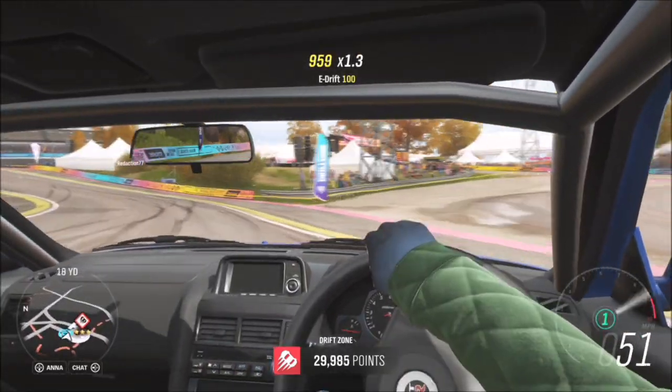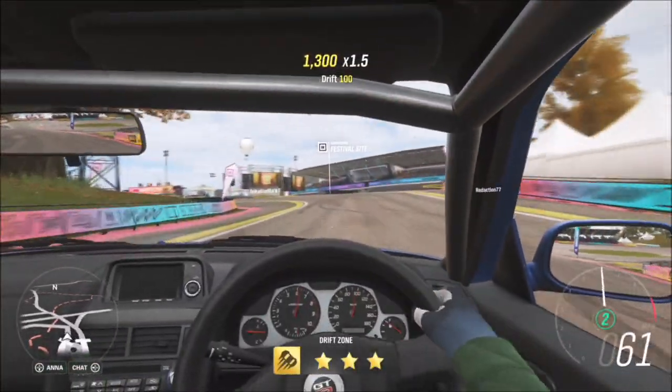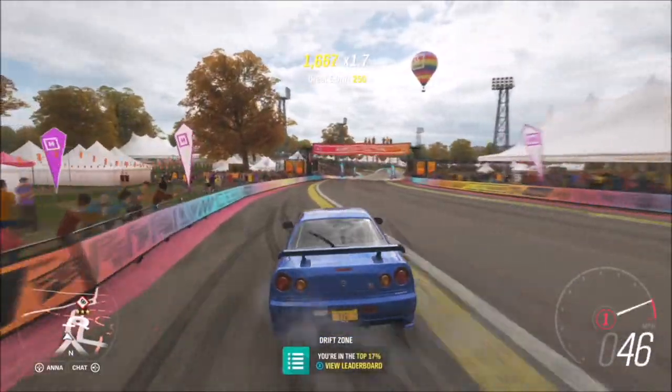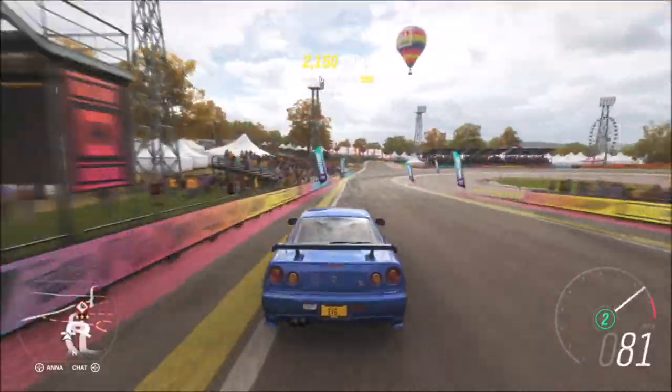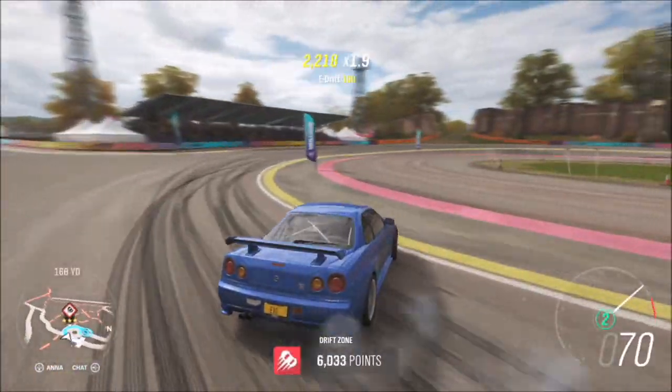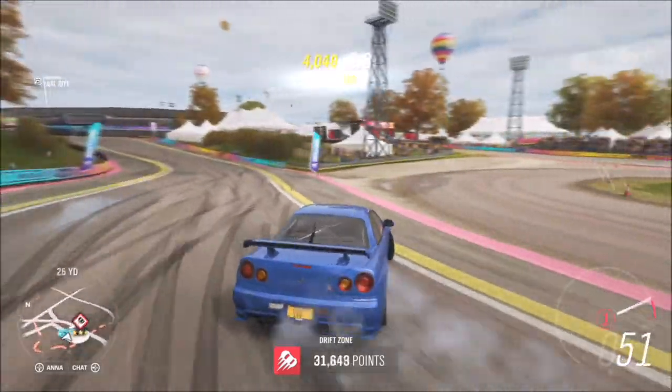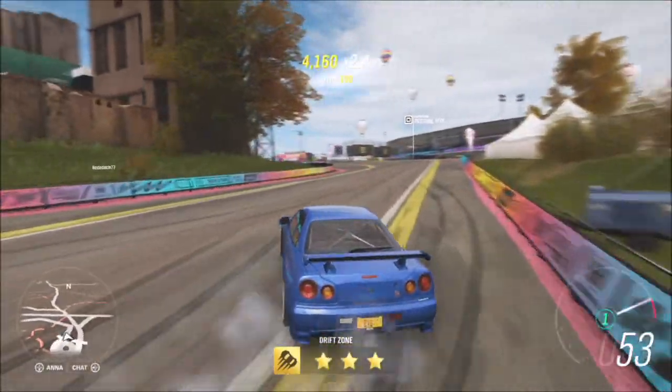Obviously the GTR is four-wheel drive so it's probably not the best for drifting, but it's still a lot of fun and actually quite easy. I've only tuned it to S1 class so it's got almost 800 brake horsepower — nothing too over the top, but it definitely does the job very easily and very well.